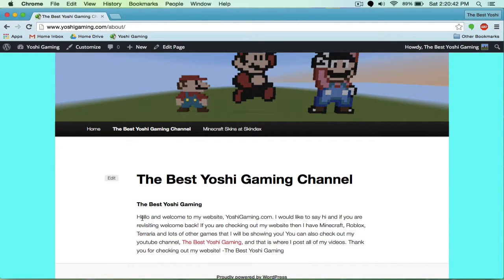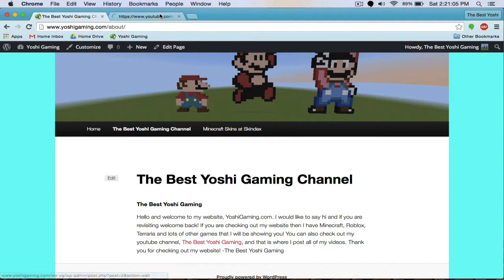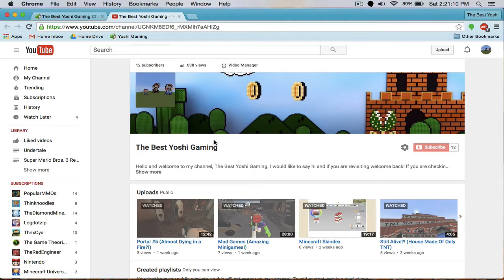The welcome text on my website reads: 'Hello and welcome to my website yoshigaming.com. I'd like to say hi, and if you are revisiting, welcome back. I have Minecraft, Roblox, Terraria, and lots of other games I'll be showing you. You can also check out my YouTube channel, The Best Yoshi Gaming, where I post all my videos.' The links are in red and take you straight to my channel, where the same photo and videos are shown.